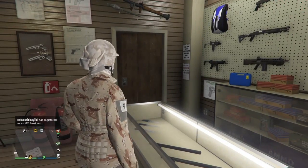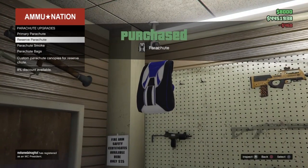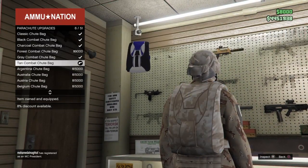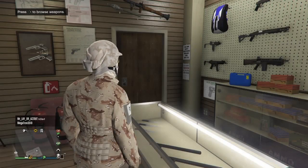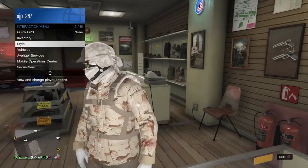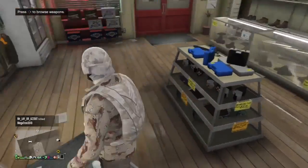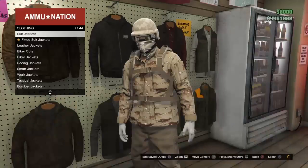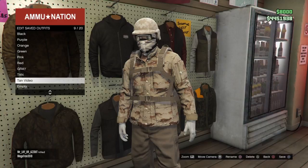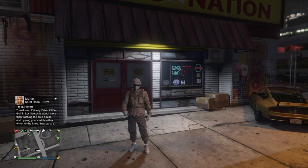After you get the mask, go to the gun store because we're gonna get the parachute. Get the parachute bag — it's gonna be the tan combat bag. That's the parachute you're gonna get. Put it on and that was pretty much it — that was the easy, dope modded tryhard outfit. Make sure you save the outfit after that. Thank you guys for watching, don't forget to subscribe, don't forget to like, and I'll see you guys in the next one, later.